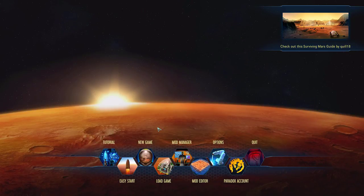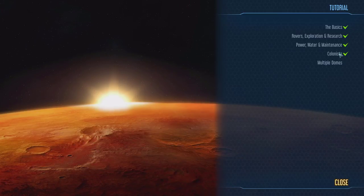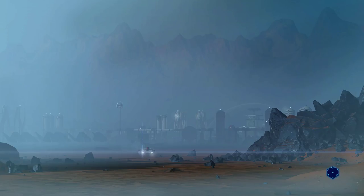Welcome back everyone. Drake Hawkins with the GAN for episode 5 of 5 of our tutorial walkthrough. We're doing the 5 basic tutorials, and we are now on to multiple domes. This is going to teach us the basics of how to interact with the passages and the passovers and how people use various domes being connected.